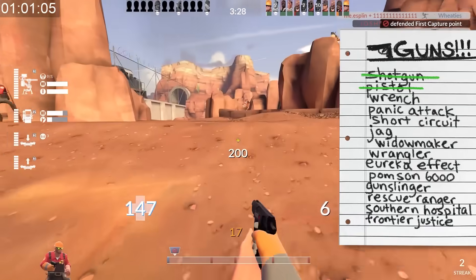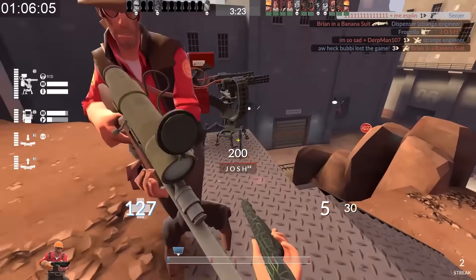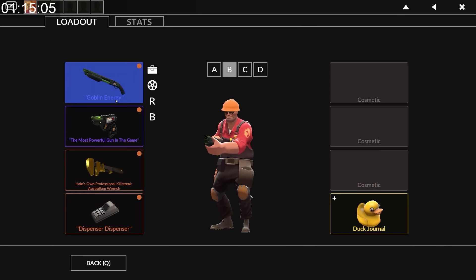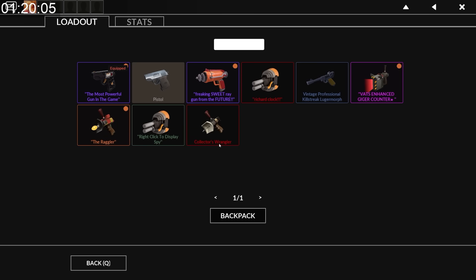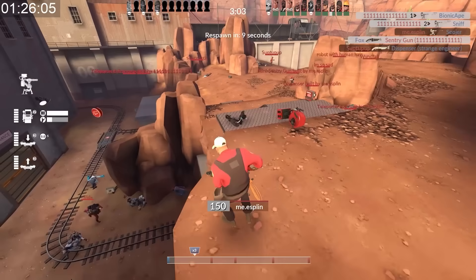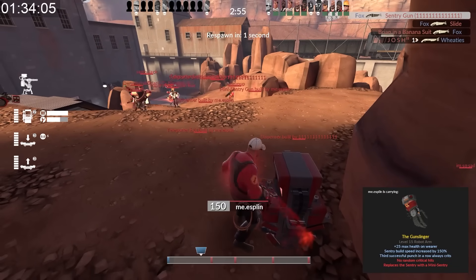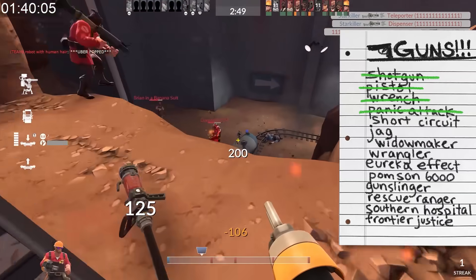Okay this guy's back and I've got my pistol. Somebody come die to my sentry. There's a spy here - yes! Alright, I'm going back to spawn. I need the Panic Attack, Short Circuit, and Jag. My sentry gun got two more kills while I was dead - classic Engineer gameplay. Alright, so we got the stock stuff out of the way, which is cool.